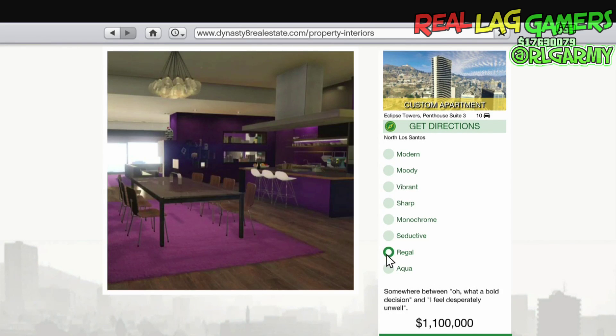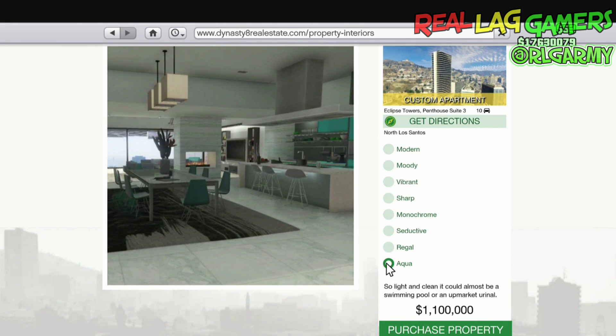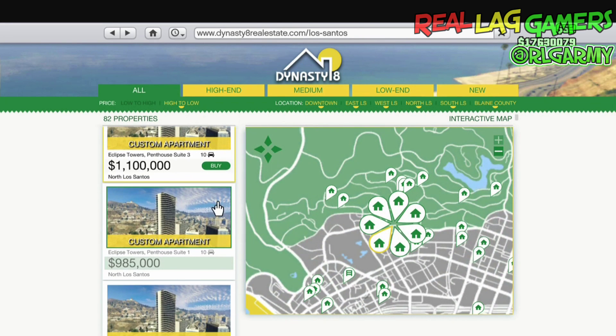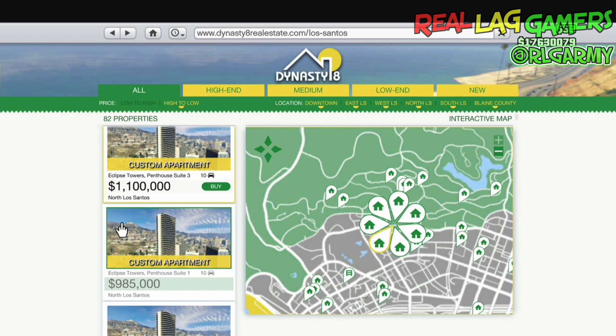We got Seductive — nice, nice, I like that. We got Regal, which we've seen, and Aqua, which is kind of a little bit too close to me. I think I might go with this, but I want to see — like, even if it's not the 1.1 million, do you still get the same selections? Let's find out.